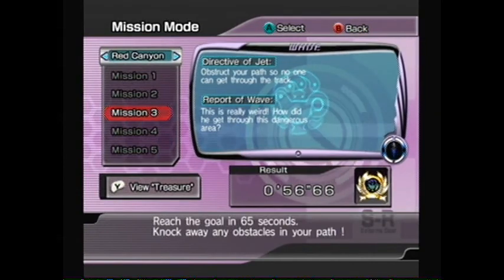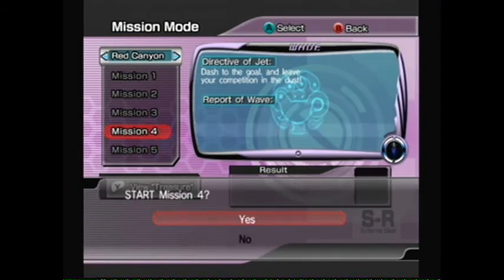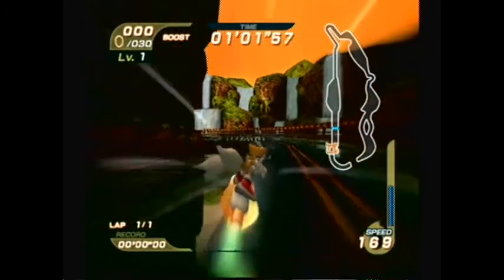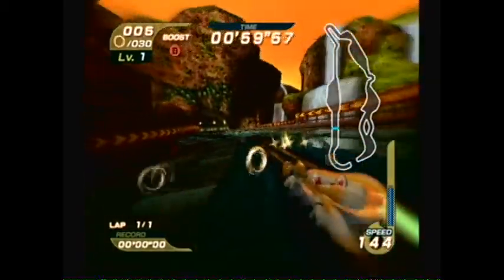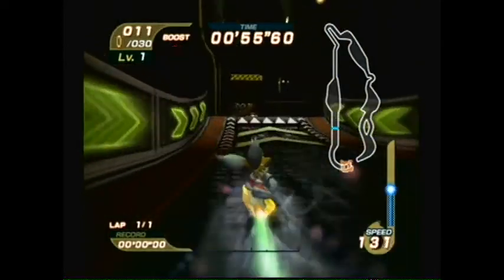The next one is just another Tails mission where you fly through a bunch of rings. This one isn't as interesting as Splash Canyon's. In Splash Canyon, they did a lot of things with the waterfall - in Tails' mission you would fly over the waterfall, and then in Sonic's mission you would grind rail around the waterfall. That was really cool stuff.